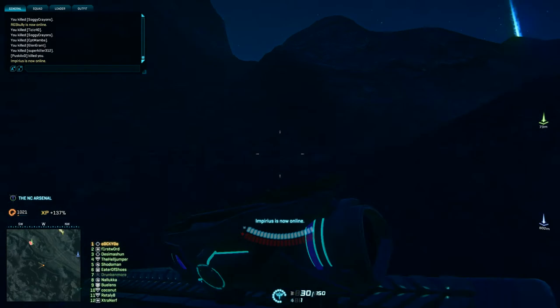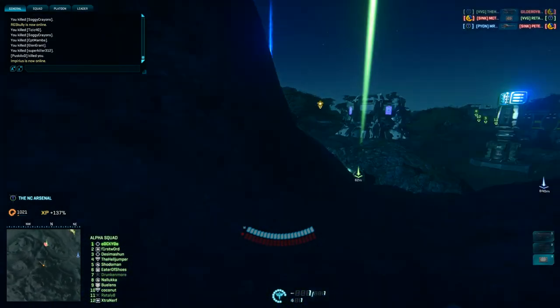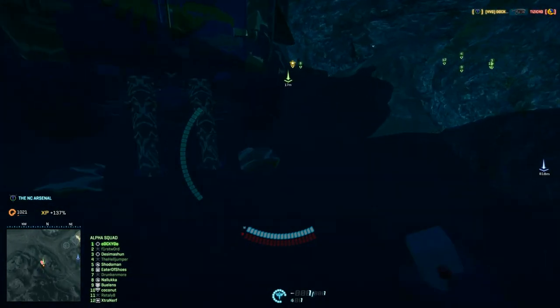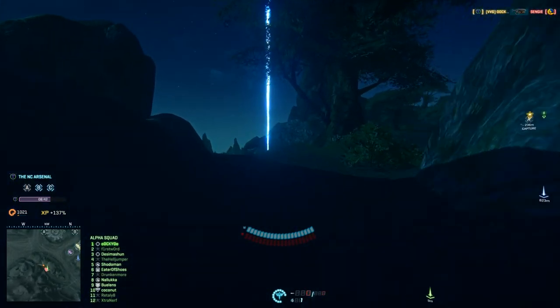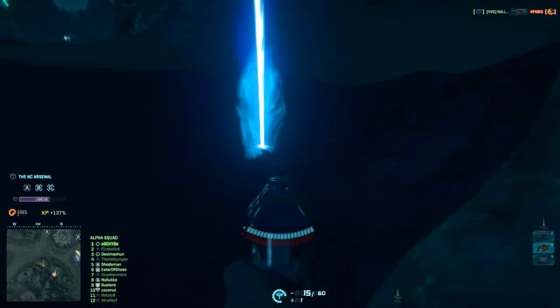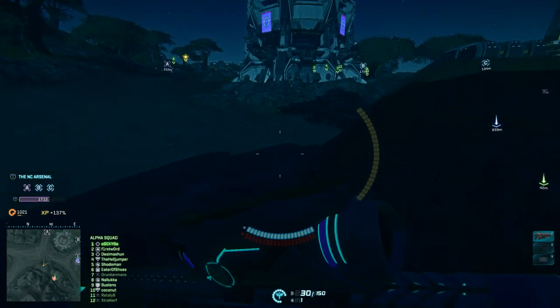They also have a spawn beacon there and you can hear drop pods currently dropping. They have 2 spawn points at the same location, so taking both of them at once shouldn't be too hard. Unfortunately I could not destroy the Sunderer because it had armor, so 2 sticks of C4 is not enough, and that's all I had on me.